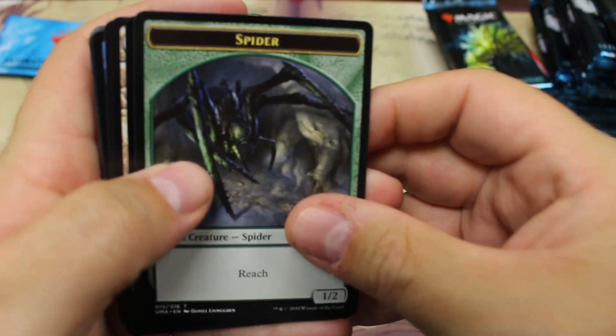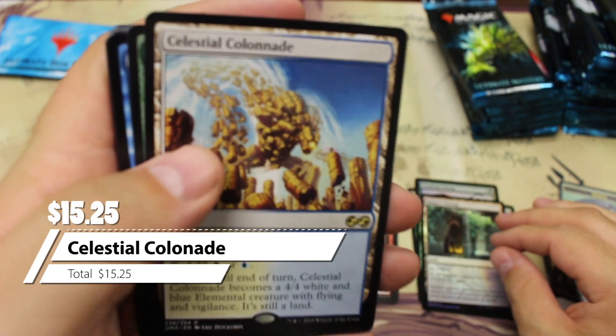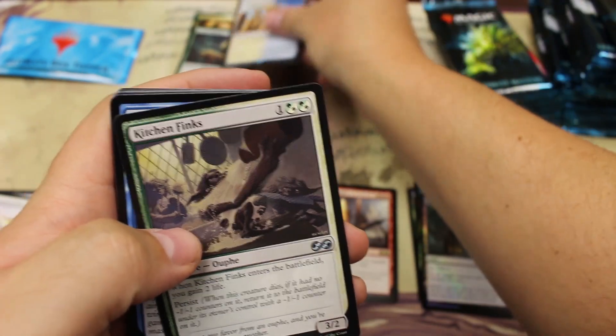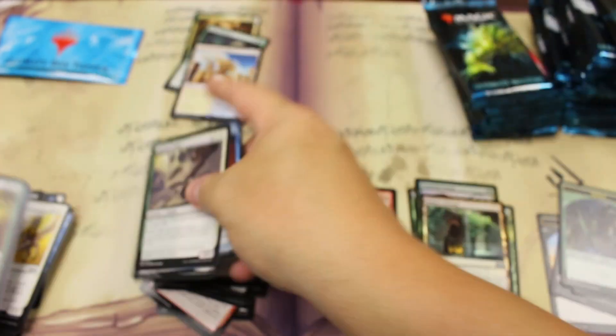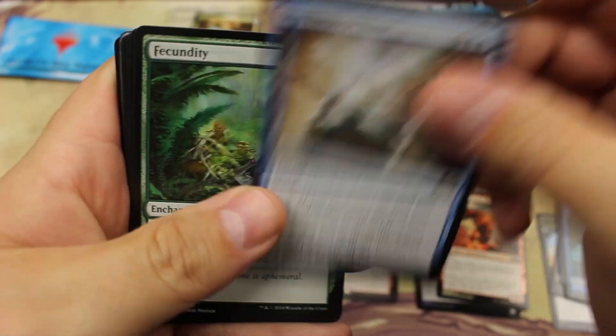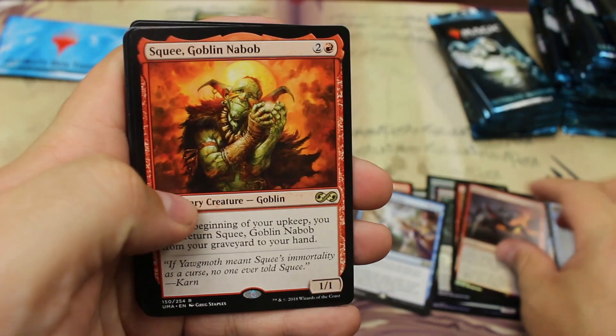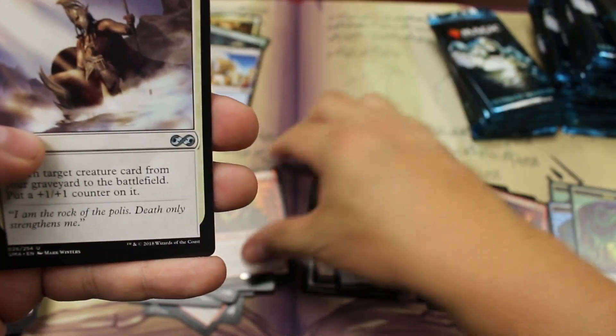Just between this and Modern Horizons — there's my little foil — and a nice fifteen to sixteen dollar Celestial Colonnade, so another good rare. Kitchen Finks, a couple bucks. Plumeveil, I think is actually a couple bucks. Homunculus, Anger, and Dig Through Time — Dig Through Time is not gonna be a good one. Ooze, Molten, and a Squee.